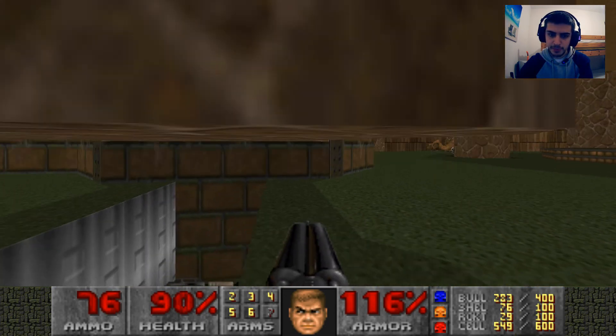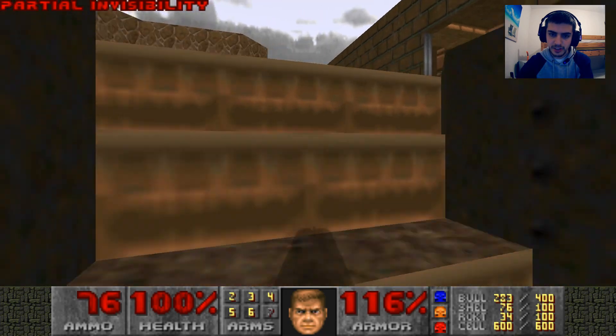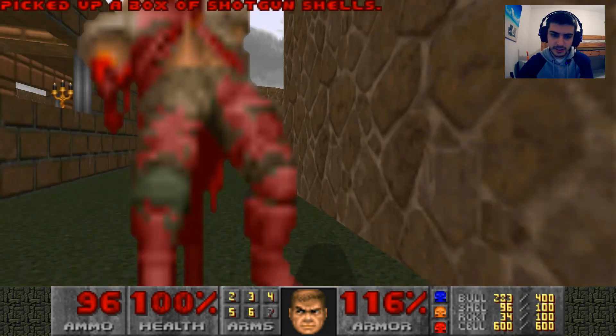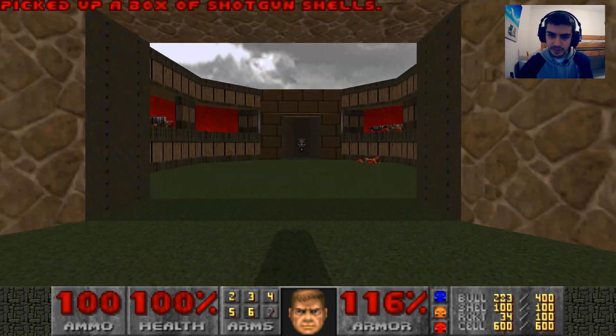Now we're gonna get the last secret of this map. Pull this down and then move to the other side — put the goodies on that side. That's how you do that. Now we have all the secrets of this map. Let's just leave.